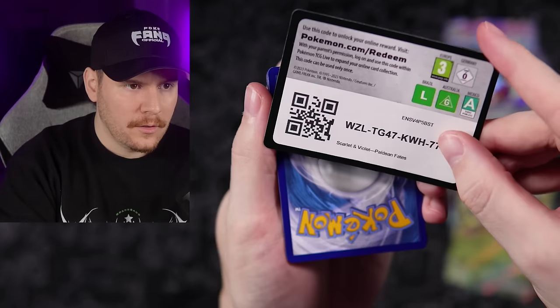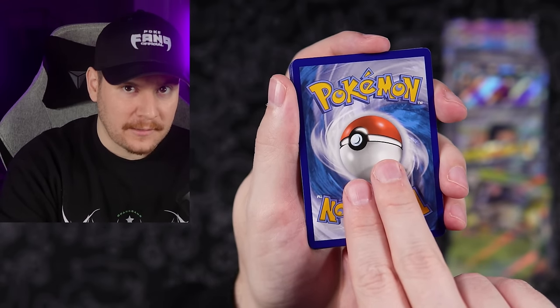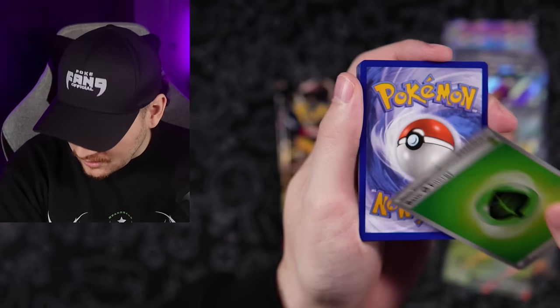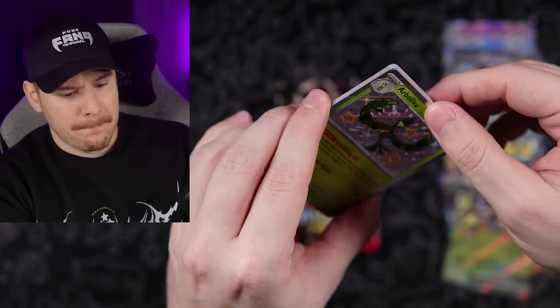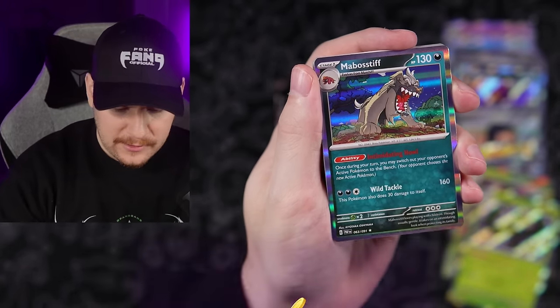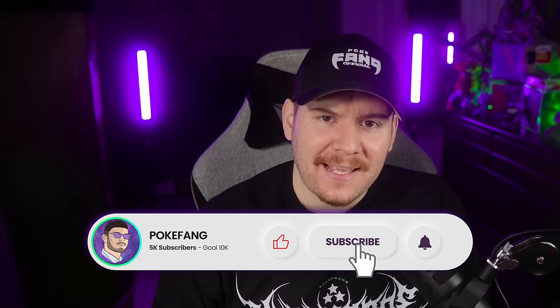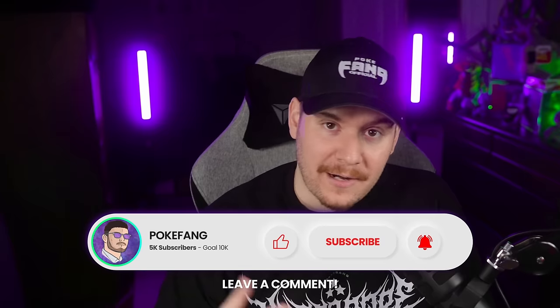Giveaway announcement is coming up very soon. Now that we finally have Grass type energy — let's go! Our Braviary to go with the Grass type, Pikachu reverse, and a Mabosstiff. Alright guys, it's time to announce the giveaway. I'm going to be giving away another 10 packs of Paldean Fates as well as a Mimikyu promo. All you have to do is smash that like button, subscribe to join the Fang Gang, and leave a comment: which shiny Pokemon would you have liked to see in Paldean Fates that didn't make the cut? Best of luck Fang Gang.